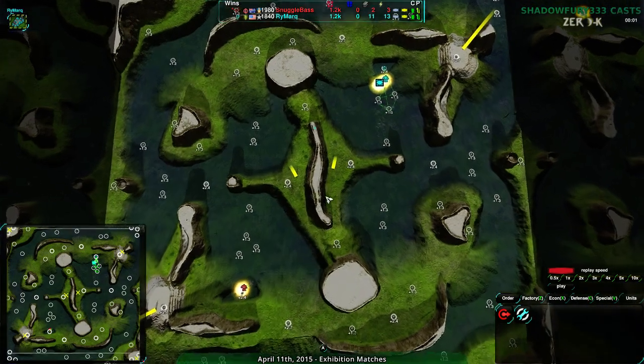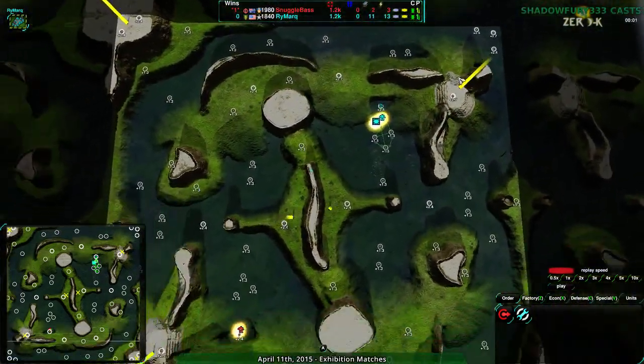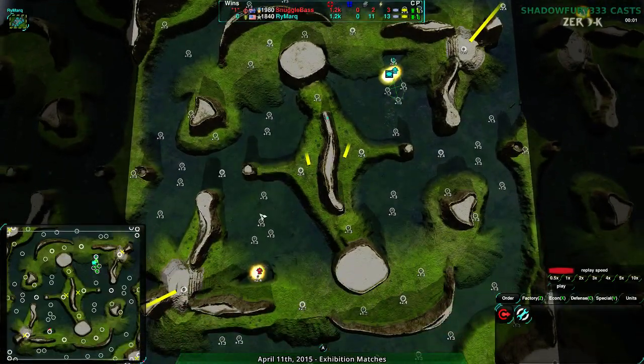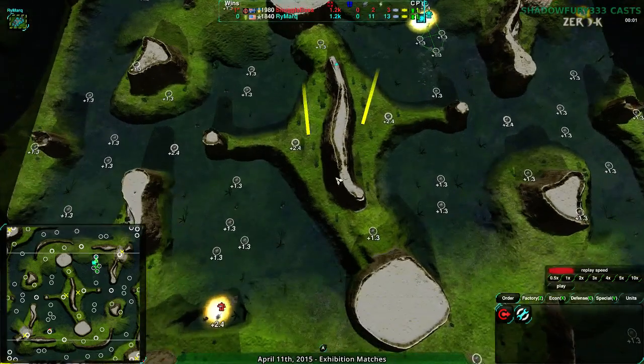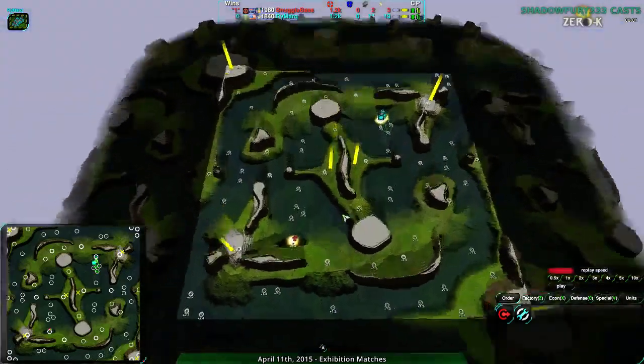So this map, as I've shown before, has valuable resources in all the corners. In the center, the resources are about half as valuable, and in the main base, the first mechs both players are taking are about twice as valuable as the rest of the metal extractors near their starting locations. It's a very hilly and cliffy map with a lot of height variations going on.